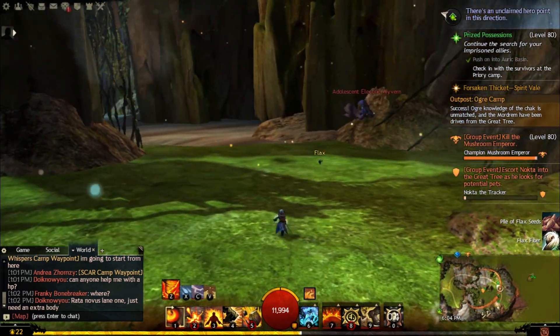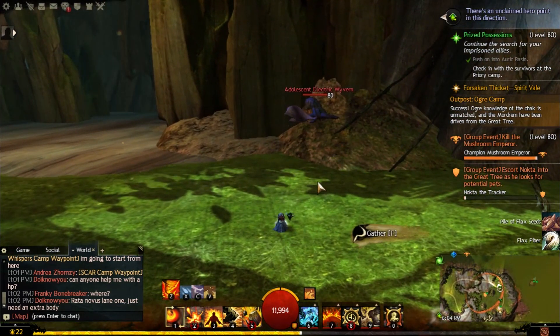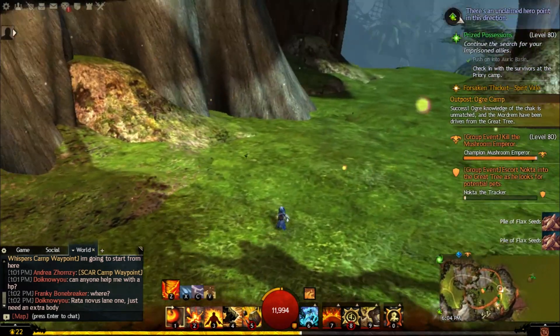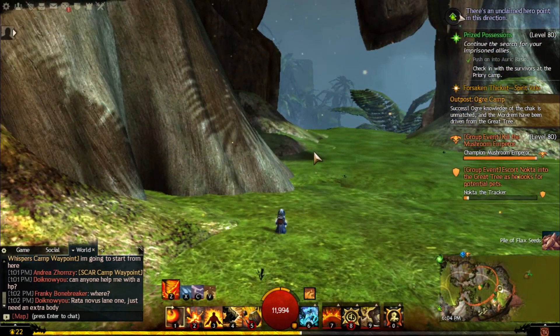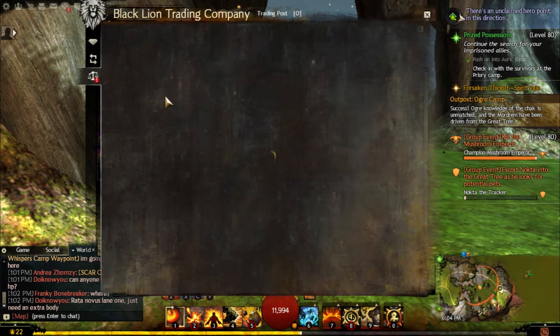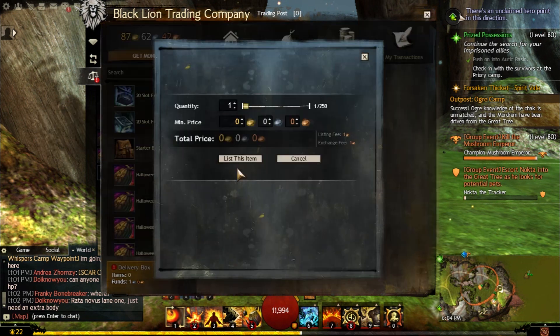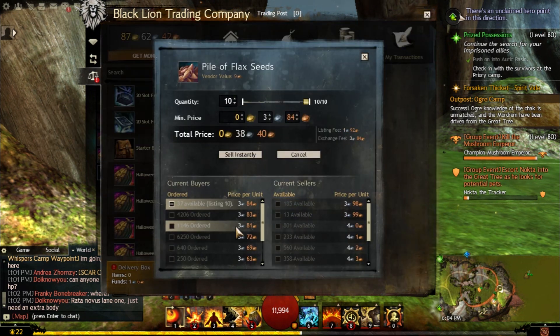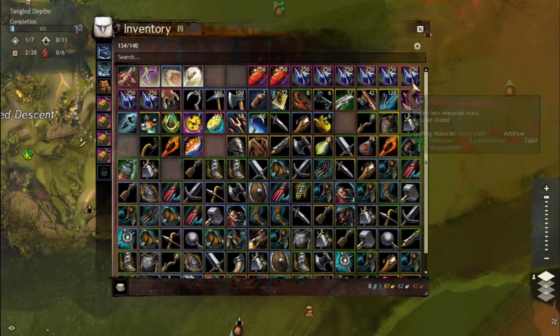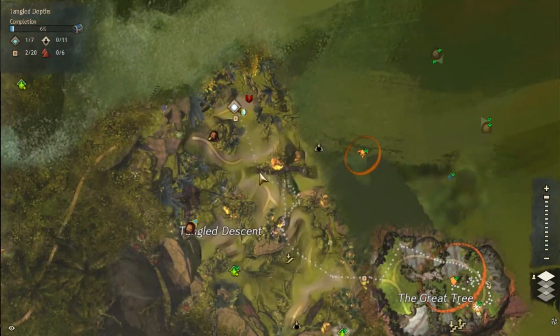I think there's one more over here. All right, so that's one of the locations and as you can see we got 10 of them. If you wanted to sell these on the trading post you could — they went down a bit, they were at four silvers — but you can list them for 38 silver. Easy 38 silvers every day.